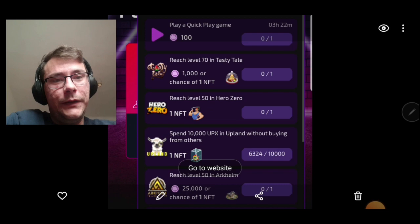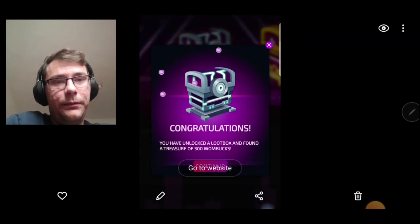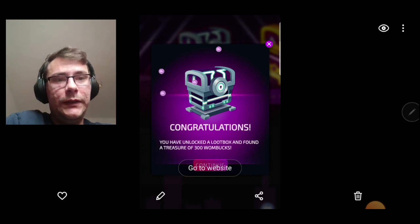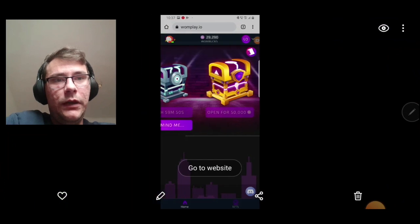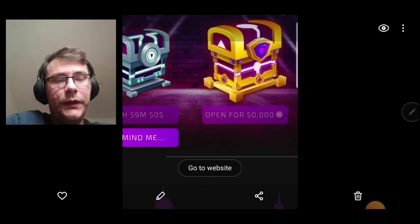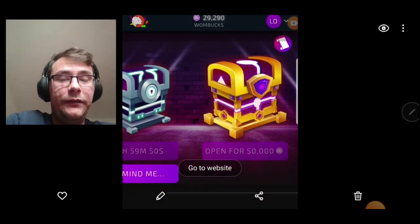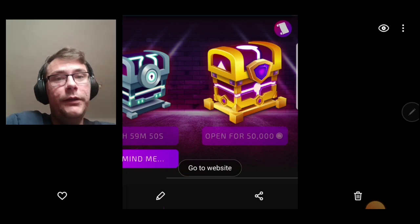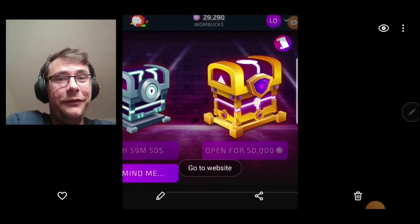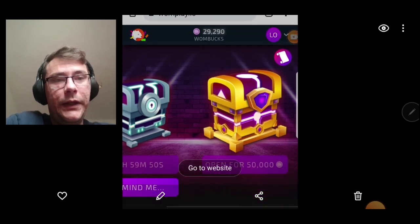The sixth way: if you scroll to the play page — link down below — there are some chests you can open once every single day. There is a chest for 50,000 one box, and I recommend opening it if you have the one box, because you could get an NFT straight away. You can also get more one box, cash, or even 50 euros or more — I've never gotten it but I've seen people get it, so it's definitely out there.